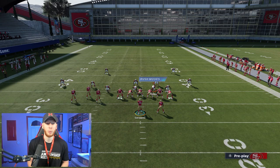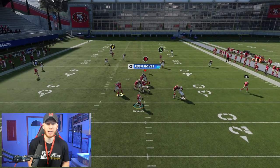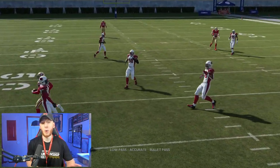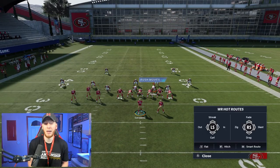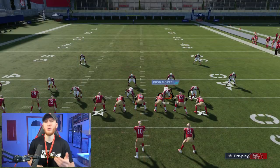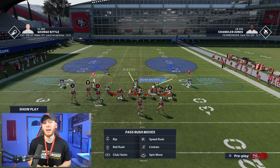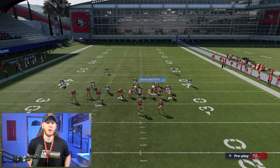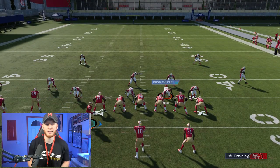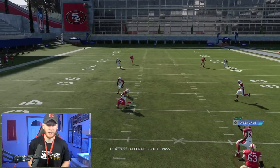Now I'll break it down going the other way, moving the slant over to the left side with a flat to the outside. The rest of the route combinations don't really matter — we're just breaking down flat routes with the slant. With no shading you have a nice window. Going from the wide side or the short side, you really don't need the flat there if you want to block instead. I'll now show the slant going right to left against shaded Cover 2.